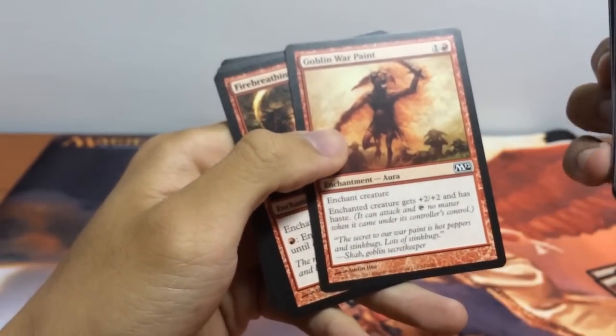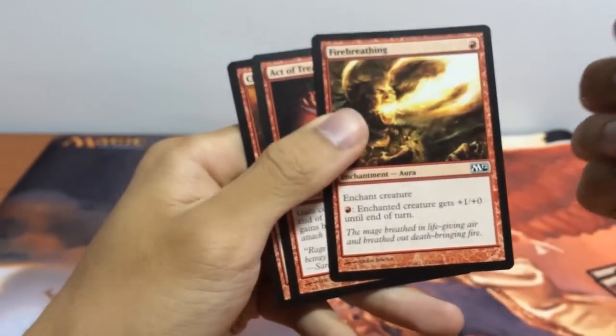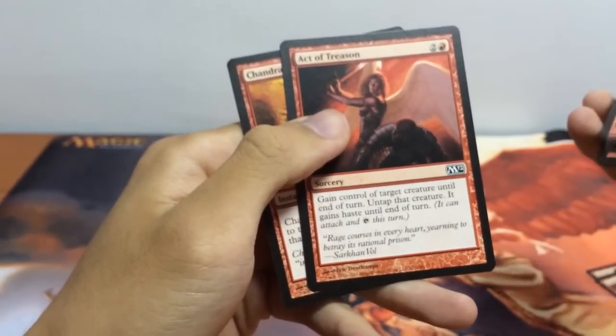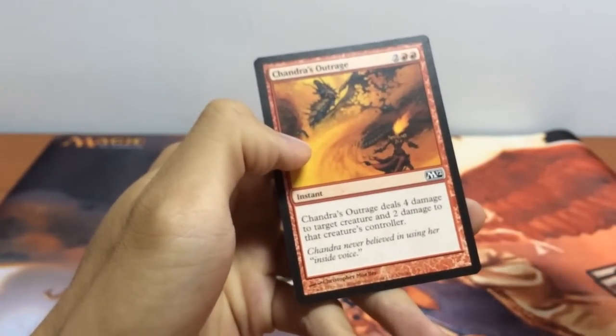Next we have our Goblin War Paint — +2/+2 and gives haste. Our Fire Breathing. Act of Treason for some control. And finally Chandra's Outrage for some removal.